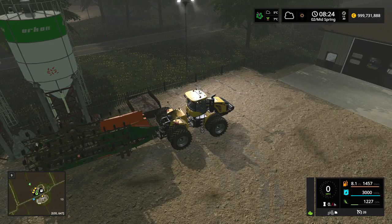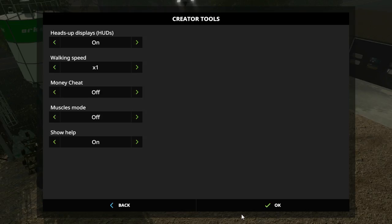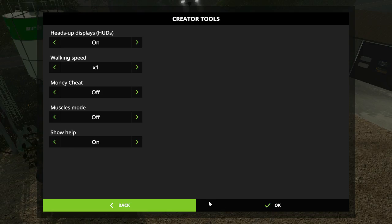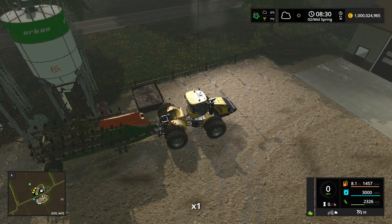I forgot to turn creator controls off. I can't remember how much money we have — we don't have an awful lot. Let me just turn that back on just to not bankrupt ourselves refilling our seeder here.